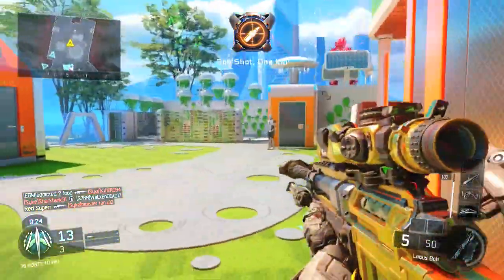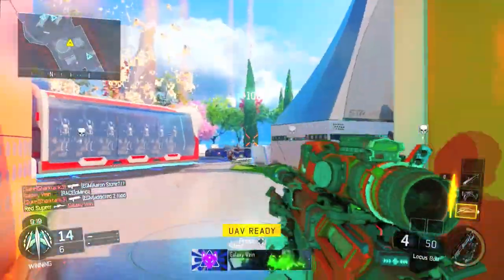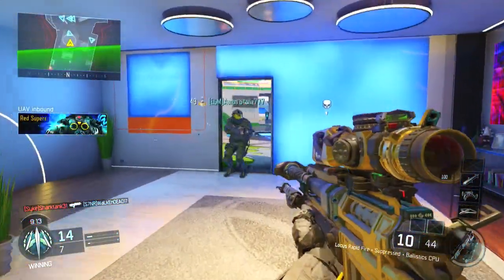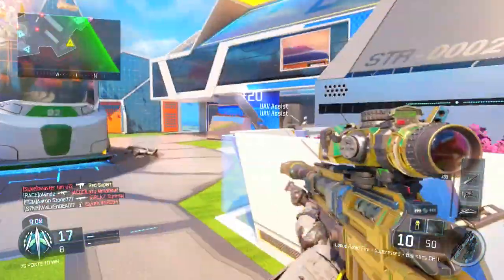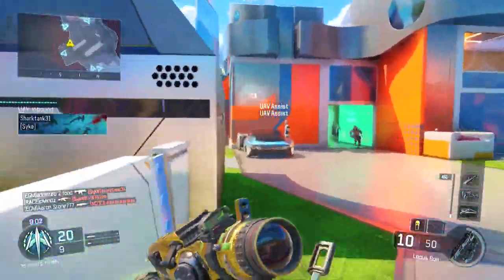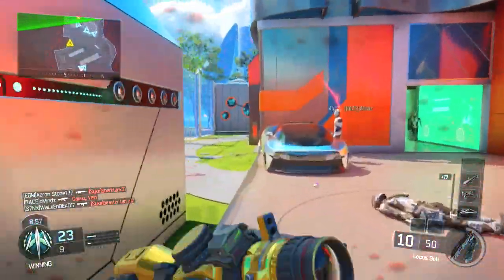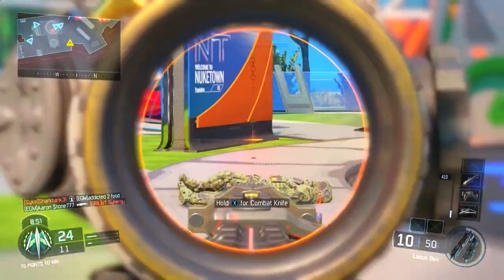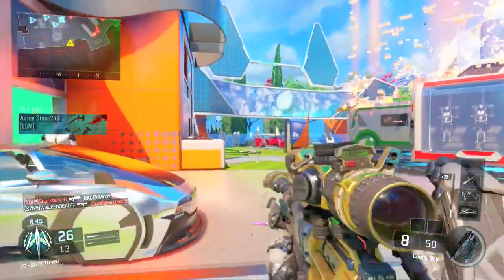I don't have any screenshots of it, and I don't think anyone has actually got this camo yet, which is crazy. But I know people are going to start unlocking it as time goes on. To unlock this dark matter camo, all you have to do is get diamond camo for every single gun in Black Ops 3 - every category: pistols, rocket launchers, assault rifles, submachine guns, shotguns, snipers.